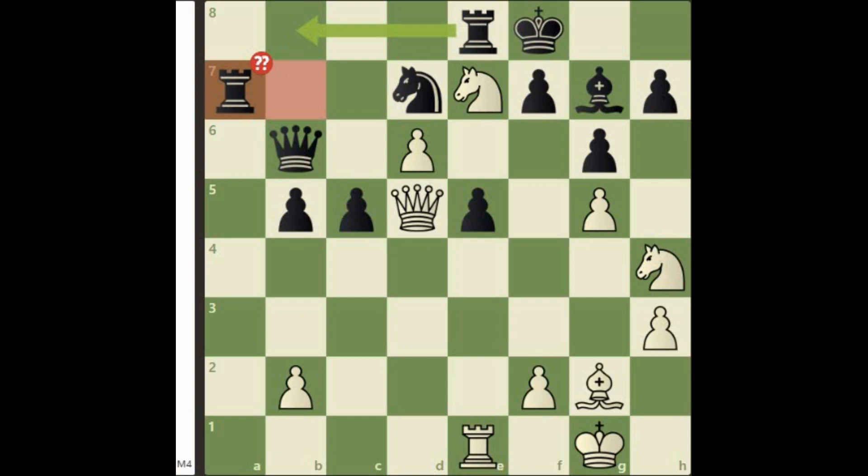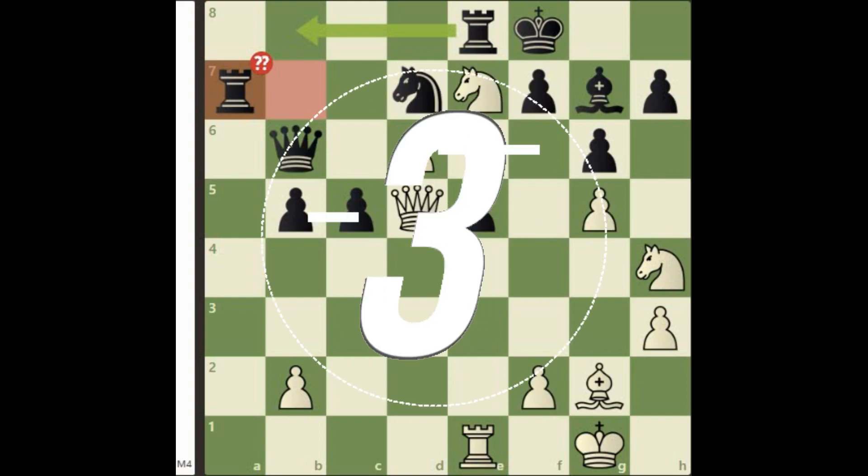As you can see, black made a terrible blunder with rook a7. Now it is your turn to punish the black king. Pause the video and try to find the best continuation for white.